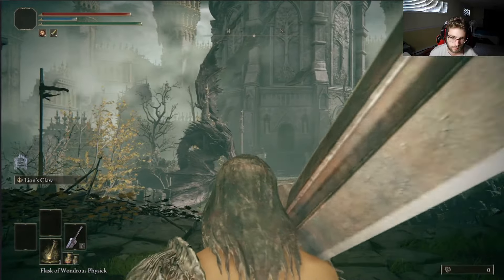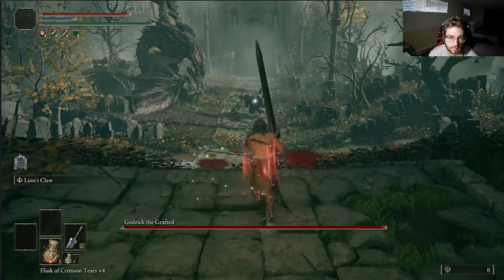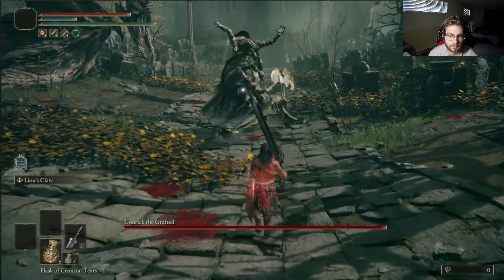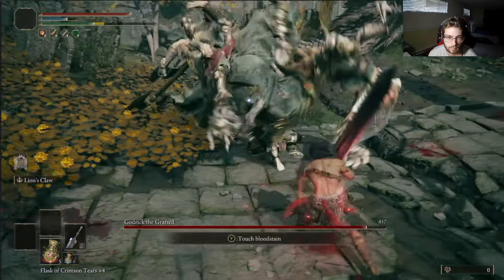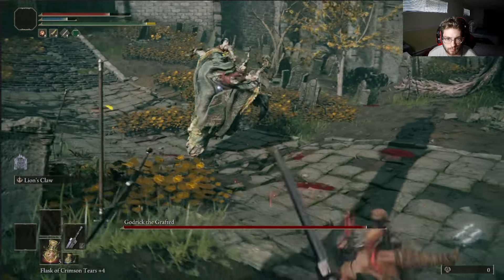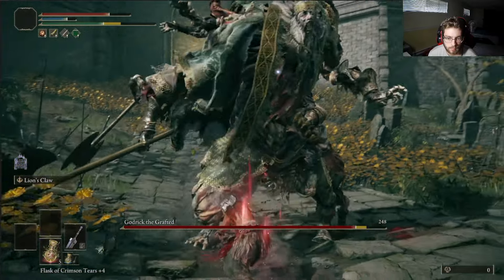This is going to be a super easy fight — we basically one-try Godrick, super easy, nothing really hard. This build is already getting pretty overpowered, especially with the talismans we already have: the Erdtree's Favor seal, the Axe Talisman, the Claw Talisman, and the Green Turtle Talisman. The only talisman we're missing now is the Jar Talisman, which is going to vastly boost our equipment load.